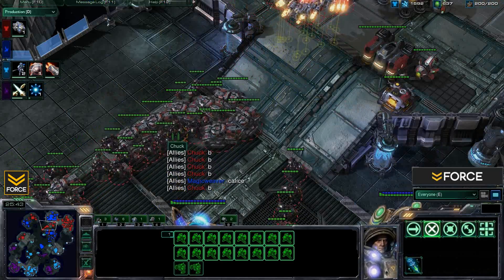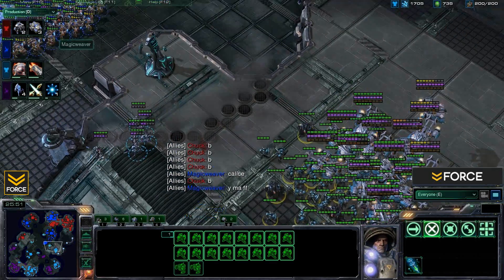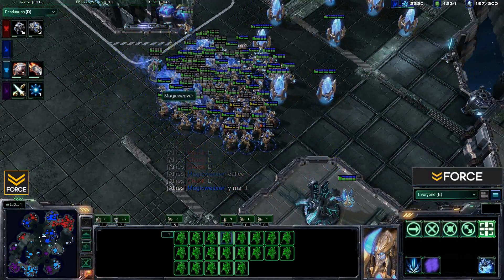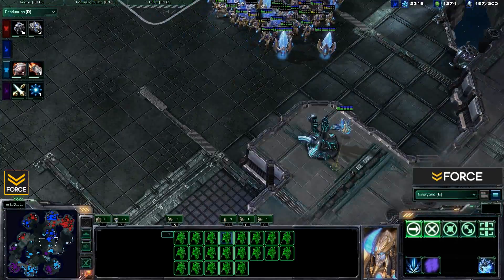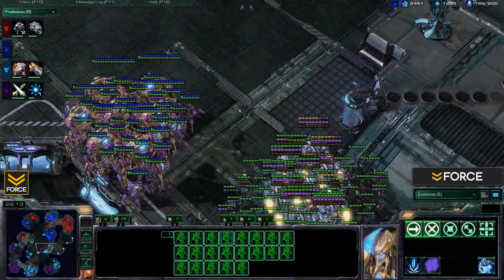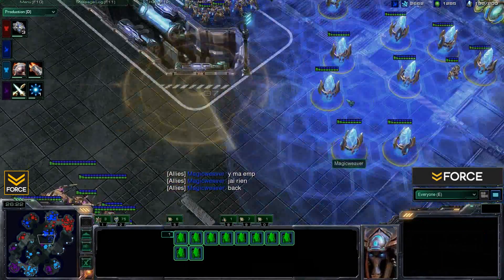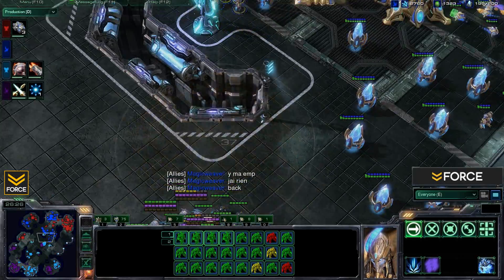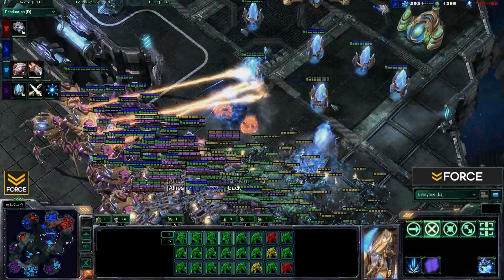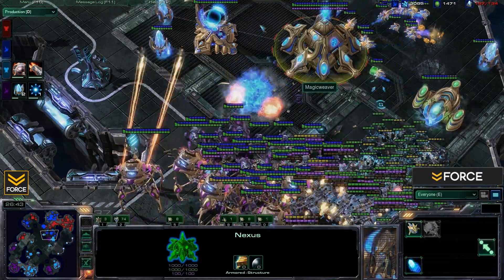Chuck moves to the back to defend against a possible push from Far. Ghosts on the high ground — are they going to EMP? Look at that — all those high templar are now energy-less! Now is the perfect opportunity to engage! They are mobilizing, getting ready — the high templar lack any energy so there will be no storms. Don't wait too long, don't let them recharge. The EMP was a big one — lots of energy stripped from the Protoss army. Taking some free pylon kills along the way.